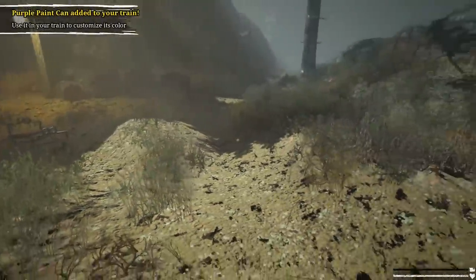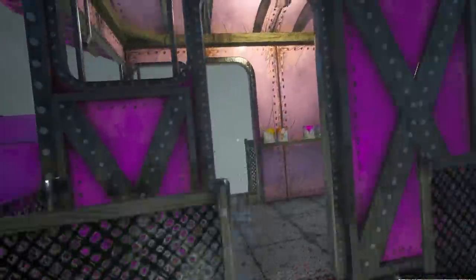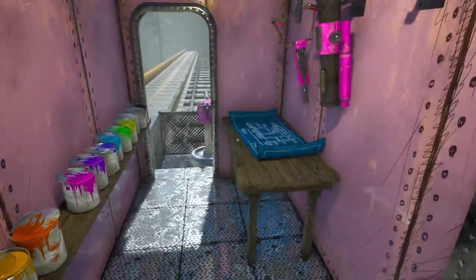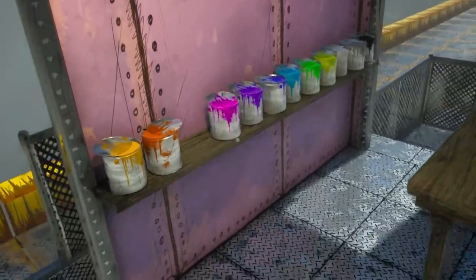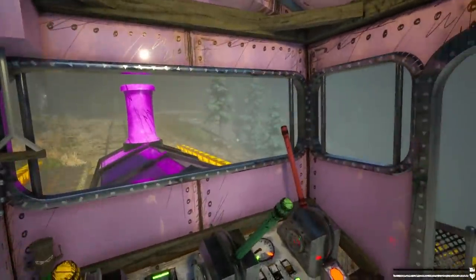I got the purple tin of paint right here, and now I think it's just the red one left. No idea how I'm supposed to get the red tin of paint. If you guys want to let me know in the comments how to grab it, I can finally complete my set and my train's going to be a happy train. Thank you very much for watching this video — I'll catch you guys next time.